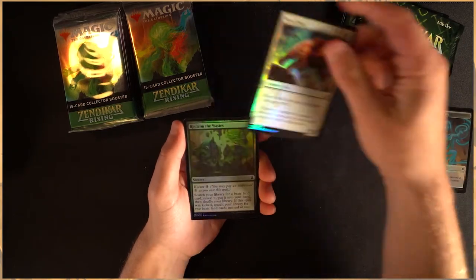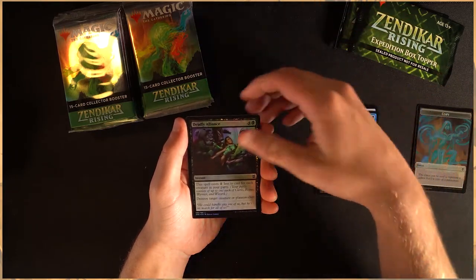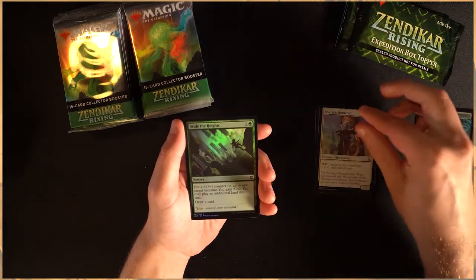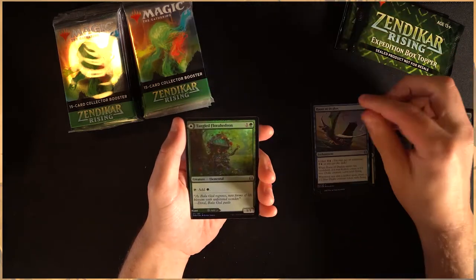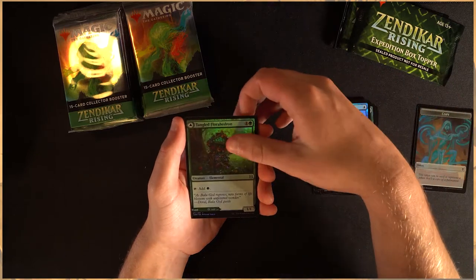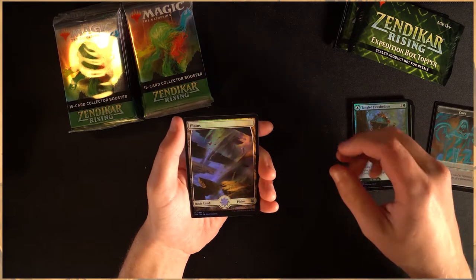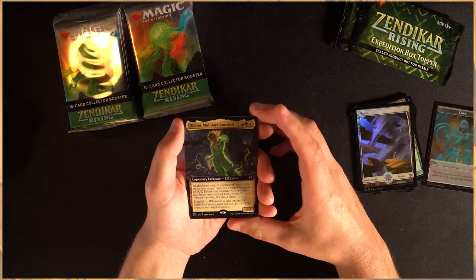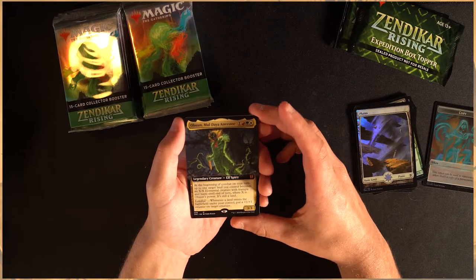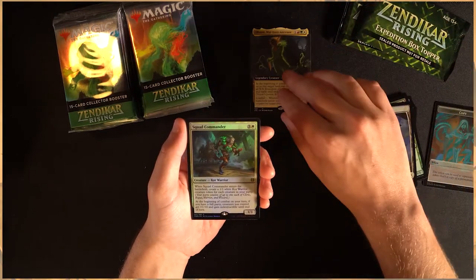Mesa Lynx foil — absolutely fantastic. Reclaimed the Waste. Deadly Alliance. Seagate Vanneret. Scale the Heights. Roost of Drakes. Tangled Florahedron. Oh, beautiful full art Plains foil — absolutely fantastic. Ubon I believe. Moldiah Ancestor — fantastic. I believe that's the commander card but love that extended artwork.